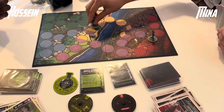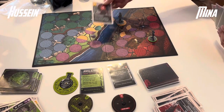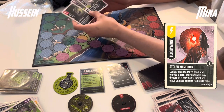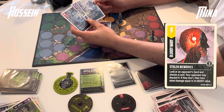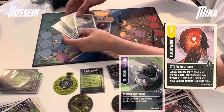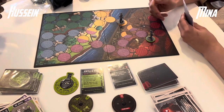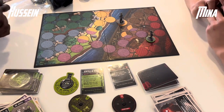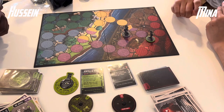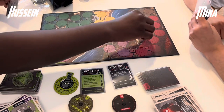Dr. Jekyll double manoeuvres. Mina has 3 cards in hand, triggering Bloody Mary — she manoeuvres, then plays Stolen Memories again to look at Hussein's 3 cards: Forever Hyde, Skirmish, and Distracted Triage. He's managed to find versatile defence cards. Mina identifies one to take out; taking 3 damage at this point isn't great, so that's probably a good call to discard it. Mina then takes a manoeuvre as her last action, stepping out of range and pinning Dr. Jekyll to the side of the boat.